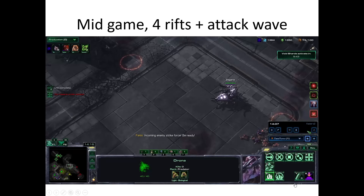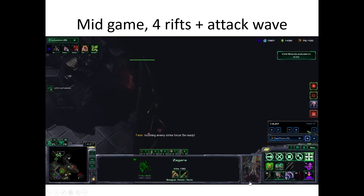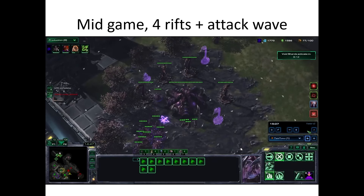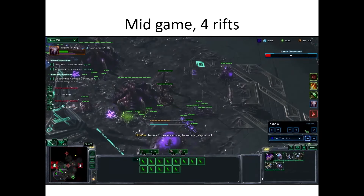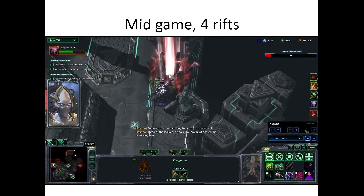Here's another example: dealing with four rifts from 14:20 and the attack wave. The plan is to prioritize the attack wave first, then Roach Drop the far rift, F2A toward another one down below, and Zagara deep tunnels to get the last one. A few enemies remain from the attack wave — use the army to clean them up. In another example on a different map at mid-game around 9:50, four rifts appear. A hit squad to the left handles one, F2 moves toward another area, and Zagara takes care of the last one — F2 killed two rifts along the way.